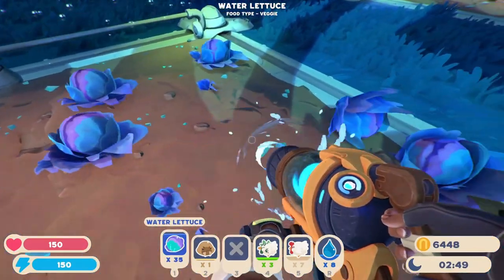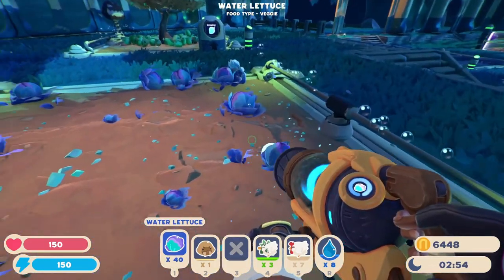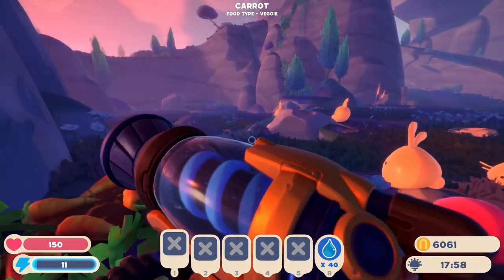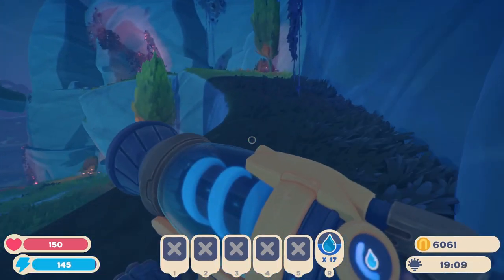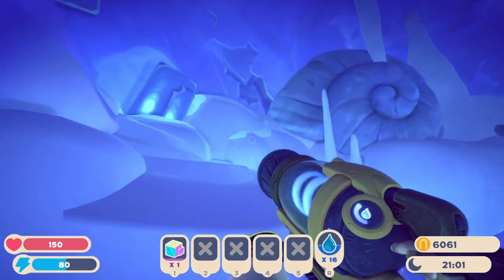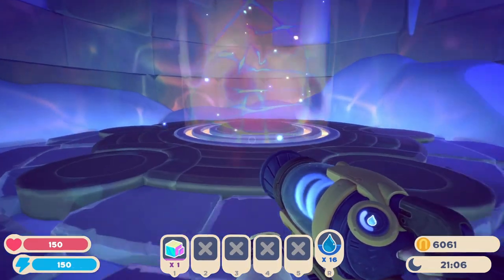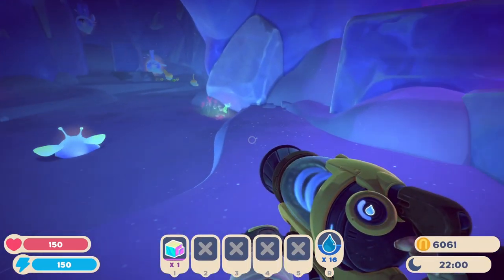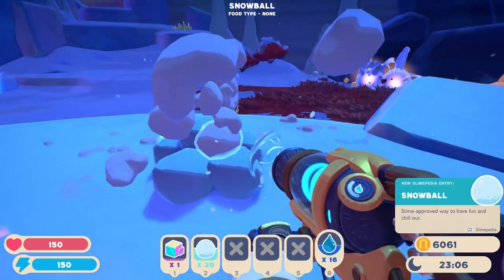My guess is that, just like the name implies, it's going to be a mix of the ancient ruins and the glass desert without colors. Going by the title 'Grey' — a mix of black and white — this new area will likely lack any color or vibrancy, a polar opposite from the rest of the island. It would be your job as a player to bring colors back to the area by solving the puzzles within the labyrinth. That's what I'm assuming.